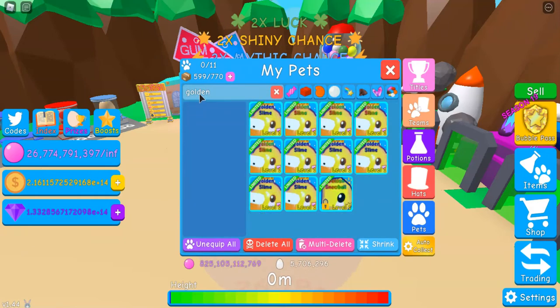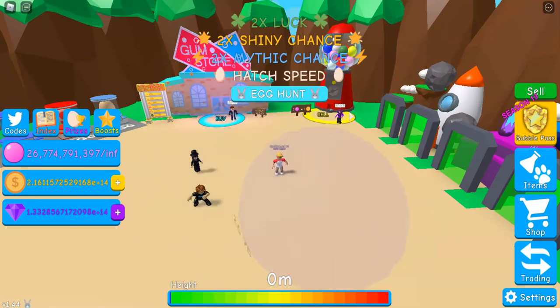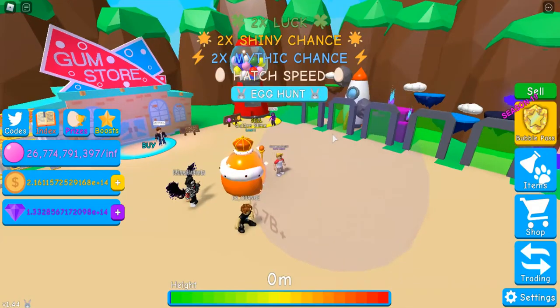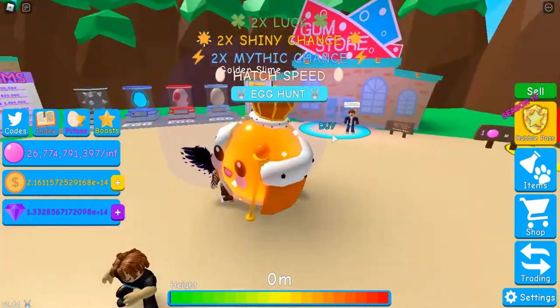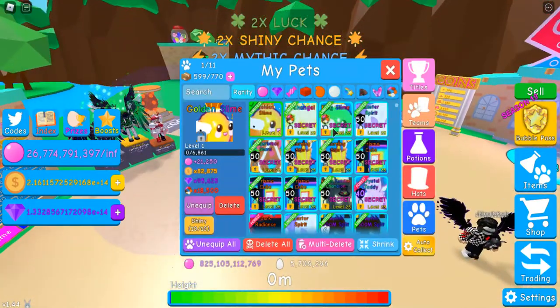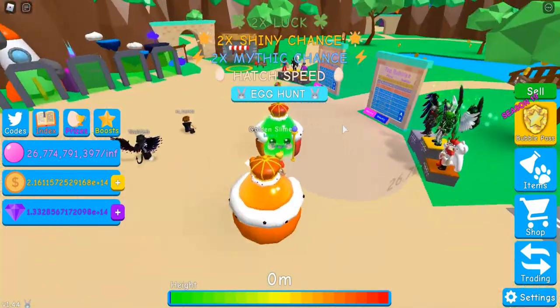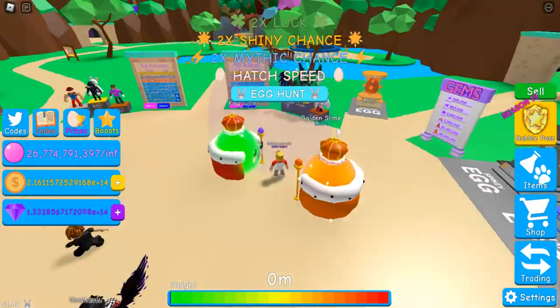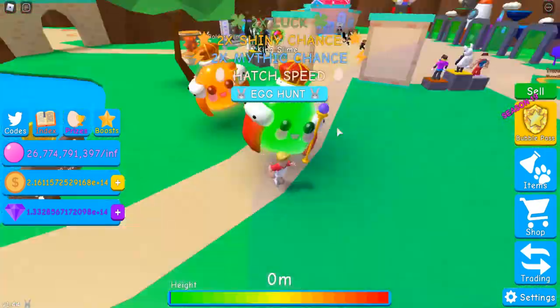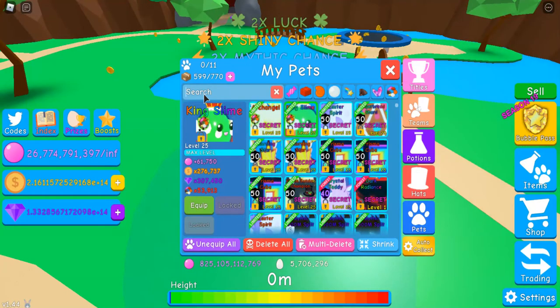If I search golden slime, you can see that I have 10 of them, which means I can make a shiny. To start off, I am going to show what one looks like. In this lighting it kind of looks orange, but basically it's just king slime recolored. Let me pull out my king slime — it's just king slime recolored to be orange. It looks pretty nice.